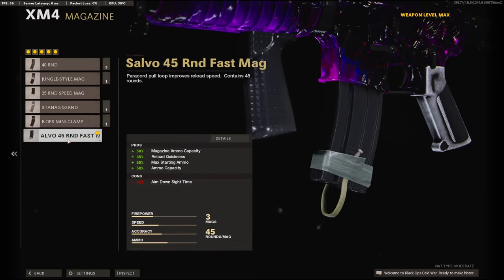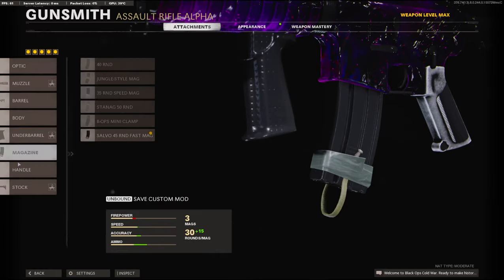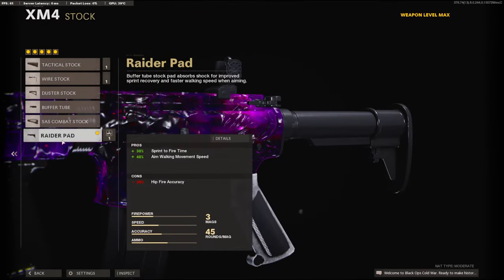On the magazine, we're going to be using the 45 round fast mag — this is all preference, you can use whichever one. And on the stock, we're going to be using the raider pad for the 30% sprint-to-fire time and 40% aim walking movement speed.